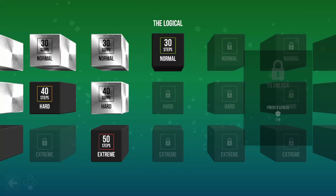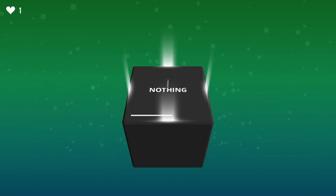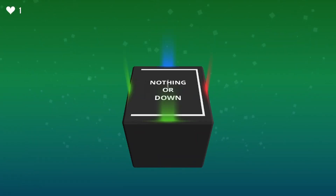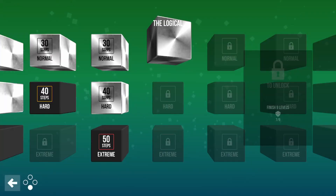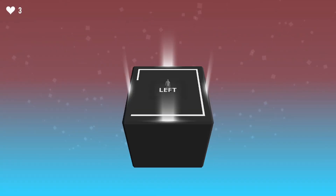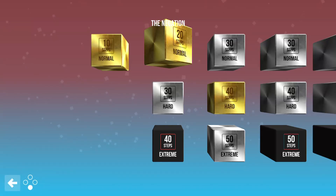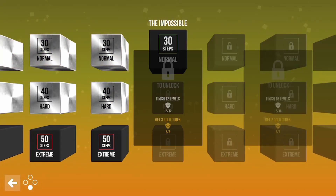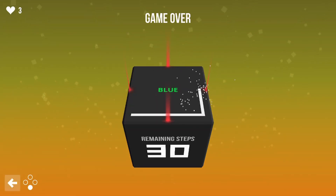When it comes to gameplay, there is a classic mode, a challenge mode, and a versus mode — three different modes. In classic mode there are nine different sets of three levels, each progressively getting harder. The first levels have 20 or 30 steps, then 40, then 50 steps. It doesn't make the puzzles inherently harder, but more steps means more opportunities to make those three mistakes.